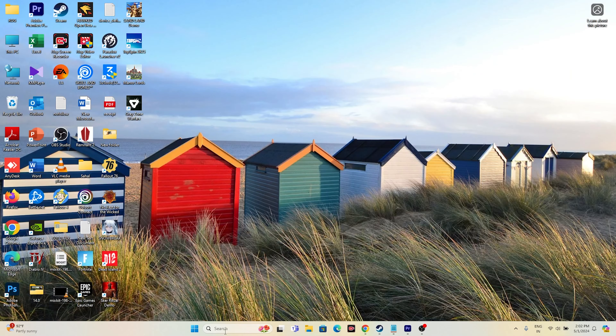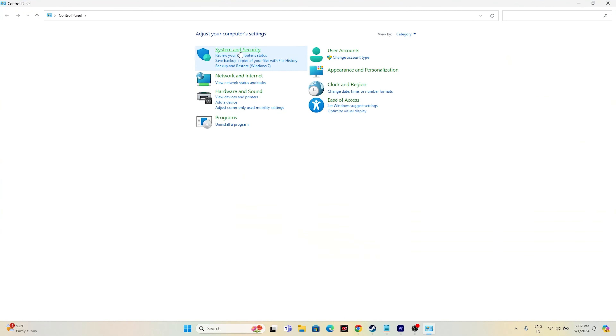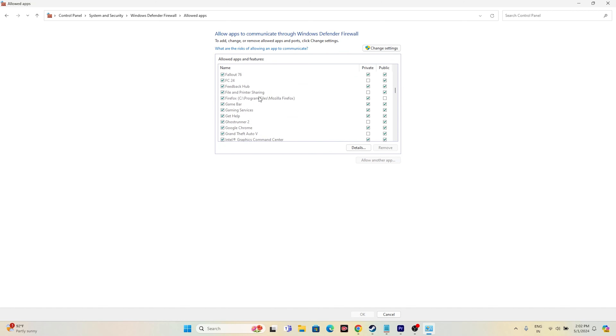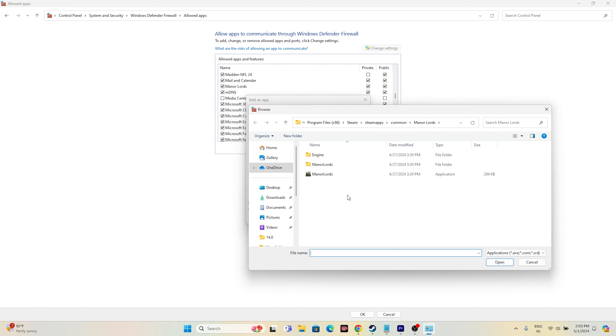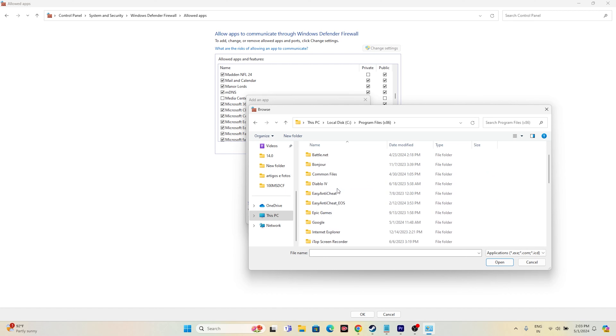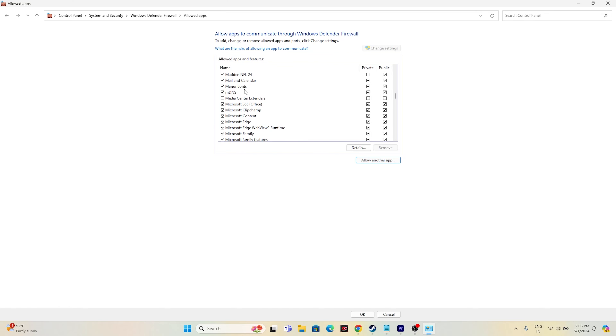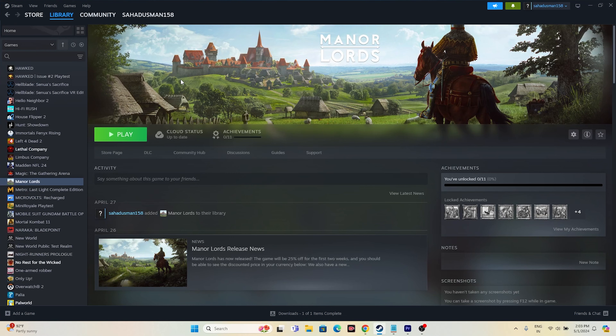The next step is to allow the game through Windows Security. Go to Control Panel, then System and Security, then Windows Defender Firewall, then 'Allow an app or feature through Windows Defender Firewall.' Scroll down to find Manor Lords and make sure both Private and Public are checked. If it's not listed, click Change Settings, then Allow Another App, then Browse and navigate to the Manor Lords executable in Steam's common folder to add it.